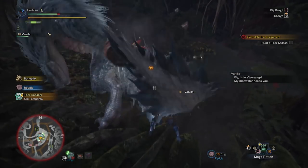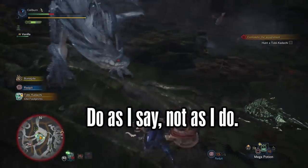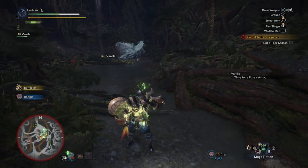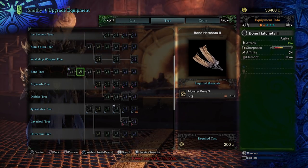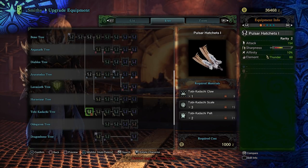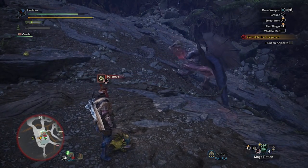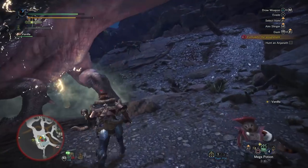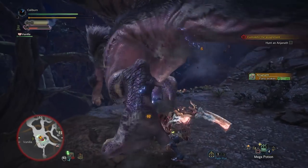After beating Jiratotus, your next assignment is to fight a Toby Kodachi. Conveniently, Toby is weak against water elemental damage, so this is a prime opportunity to test out your Madness Pangas. I consider this an optional sidegrade, but it will make a few fights easier. Make a second set of Bone Hatchets and upgrade them to Bone Hatchets 2, then upgrade to Pulsar Hatchets 1 using 1 Toby Kodachi Claw, 3 Toby Kodachi Scales, and 2 Toby Kodachi Pelts. These aren't necessarily better than the Madness Pangas, but they are extremely comparable. It's really a question of whether you prefer farming Toby Kodachi or Jiratotus for this upgrade tier.